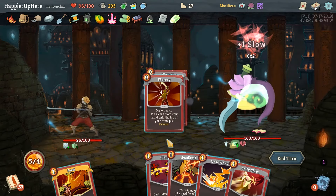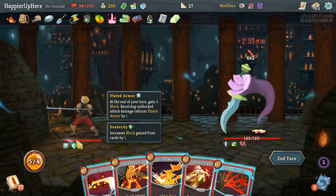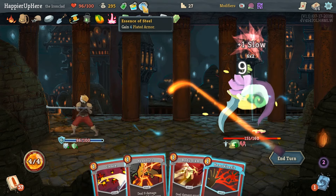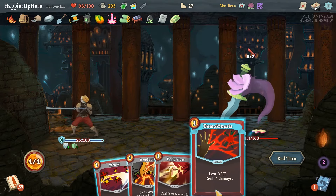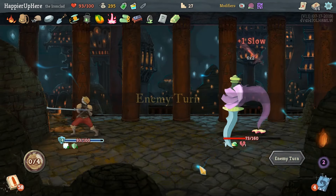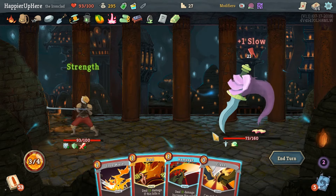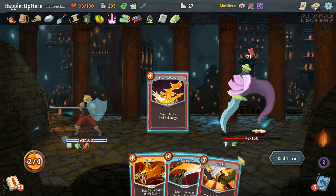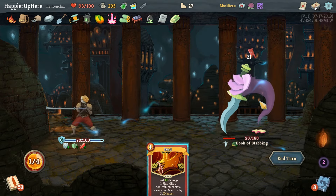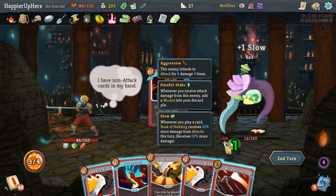It doesn't matter what I put back, I'm going to draw it again. I'll put the Feed back - we have six block plus four, ten. We could survive if we drink the Essence of Steel, which I'm considering doing. Let's drink it - then Hemokinesis, Body Slam, Cleave, and Headbutt the Iron Wave back just in case we need defense next turn. 21 incoming - I don't think we can kill this turn, so I'd rather defend: Iron Wave, Rampage, Flash.